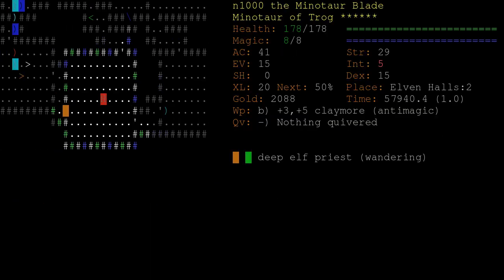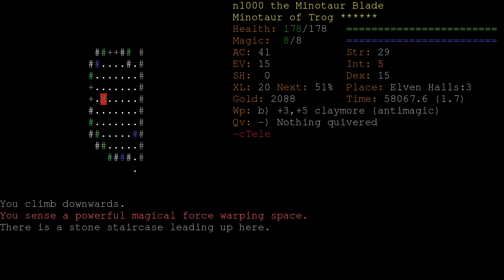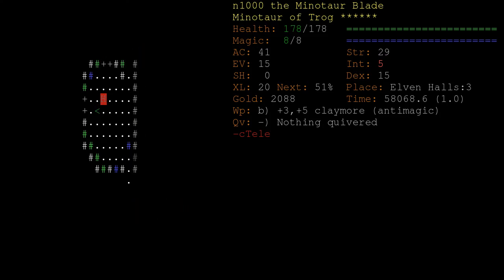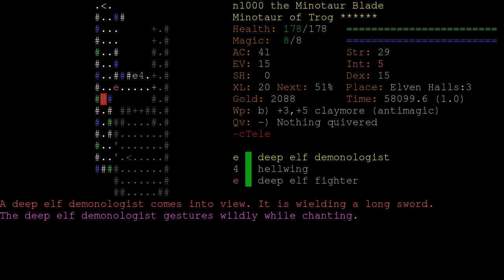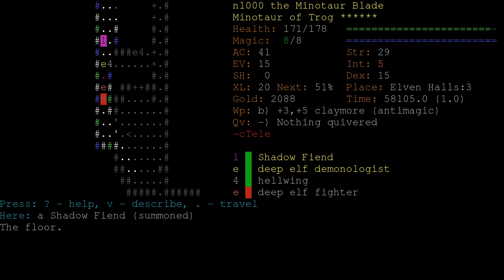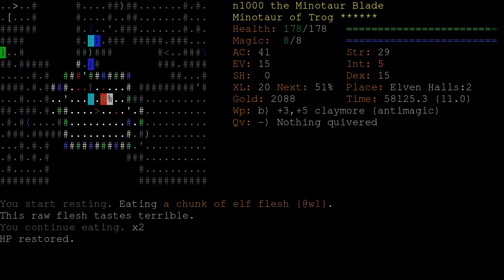L3. This floor is substantially dangerous. L3 removes the ability to control our teleports, so even blinking scrolls are not that useful for escaping. This stone wall suggests that the vault is this way. I don't want to enter the vault without having explored the rest of the floor. The demonologist summoned a shadow fiend - look at this thing. It's a fiend. We are completely unequipped to fight it. So let's go upstairs and wait for it to disappear.